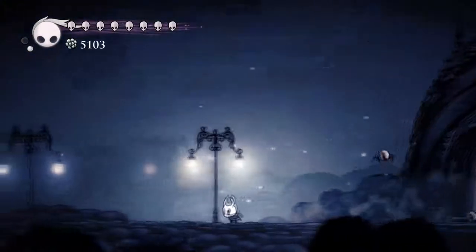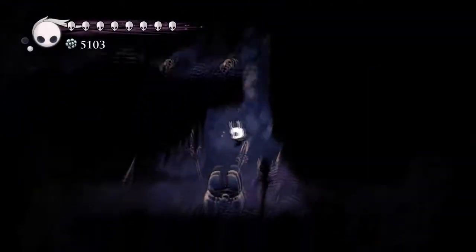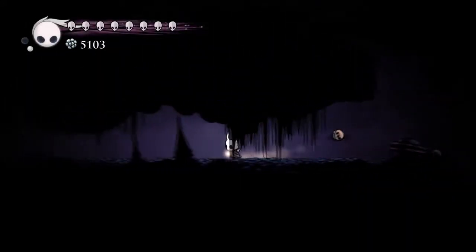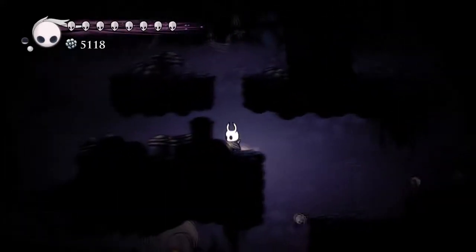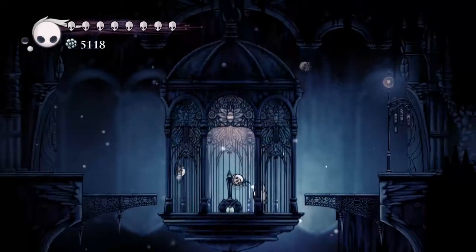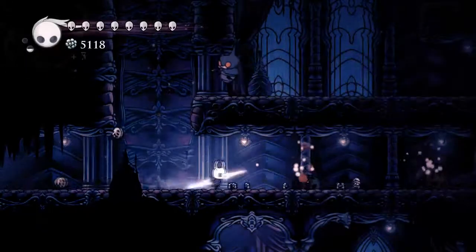So we're gonna save now. We're gonna take double damage if I get hit, but I think double damage is probably just the way to go right now. Okay, we have good range. This one I should just be able to go over. So we're just gonna take this nice and slow. This might not be the best way to go down.